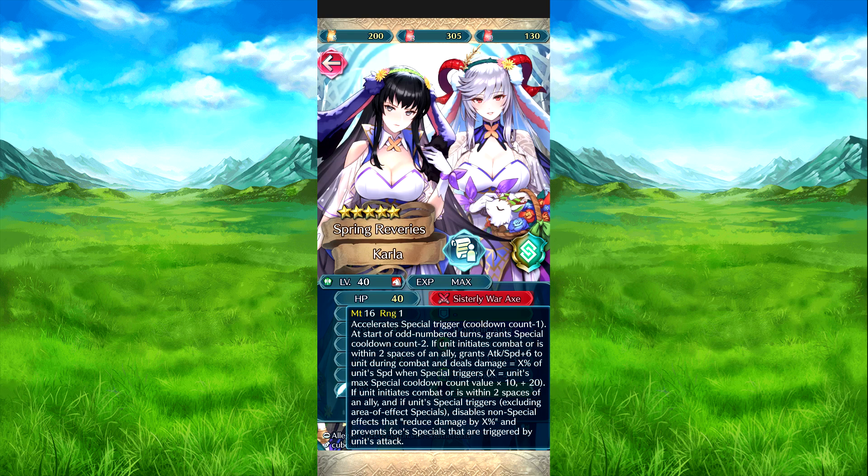And if they initially come with origin two speeds of an ally and their special triggers, it affects non-special damage reduction effects — reduces those by X percent — and prevents foes' specials triggered by their attack, so it essentially locks out any damage reduction.